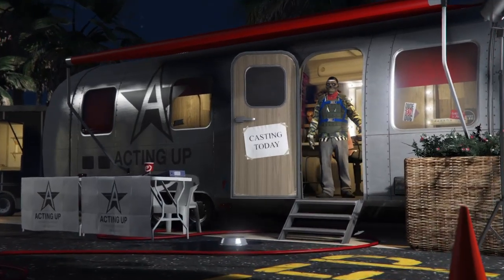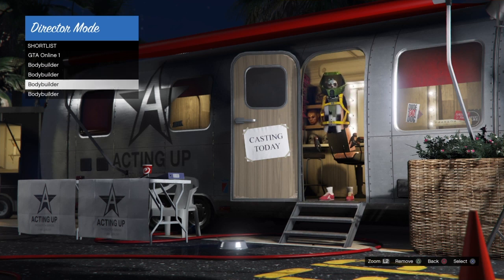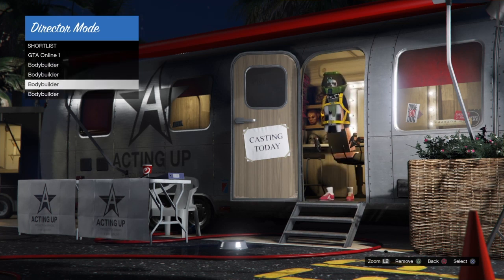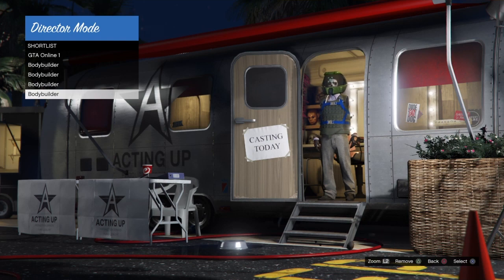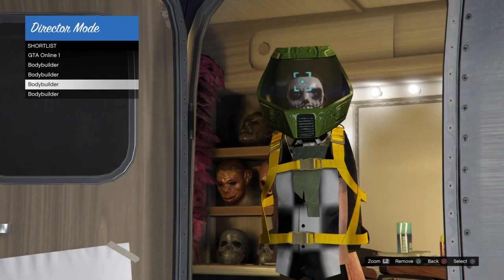Once you've loaded into Director Mode, go to your shortlist actors and you should see that all these outfits have the space ranger helmet on. Unfortunately, none of my festive helmets stuck. If your festive mask does stick, simply go into Director Mode with one of them that has stuck, and then go into an invite-only session. That is the end of the glitch and hopefully it works for you guys.